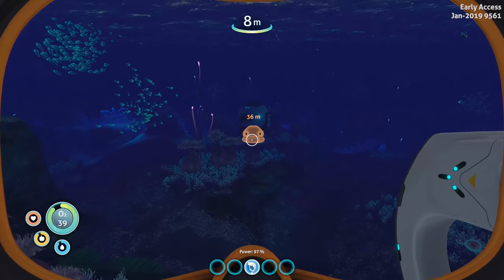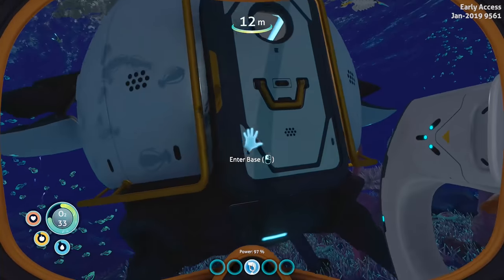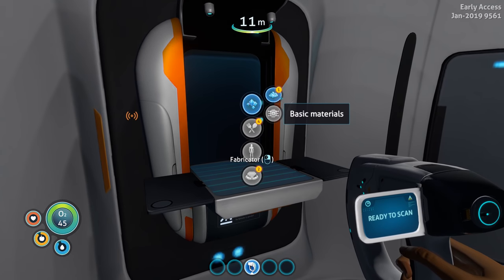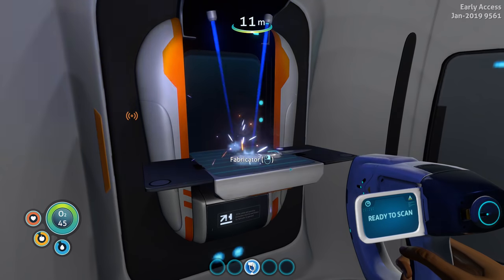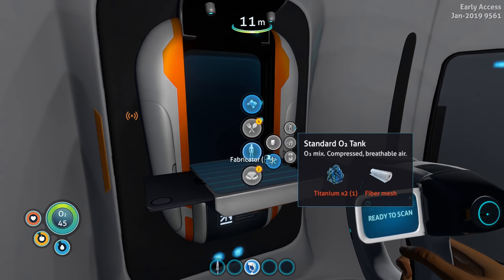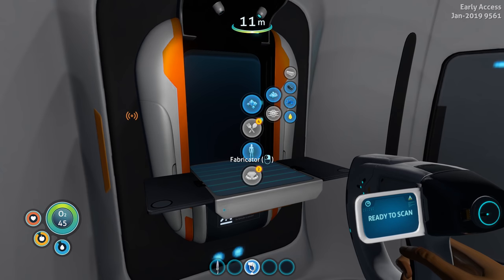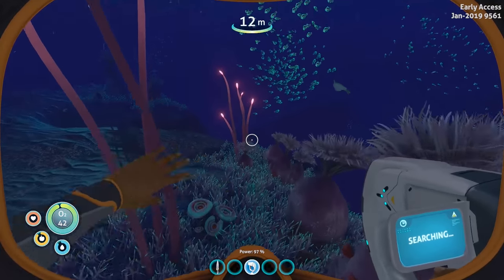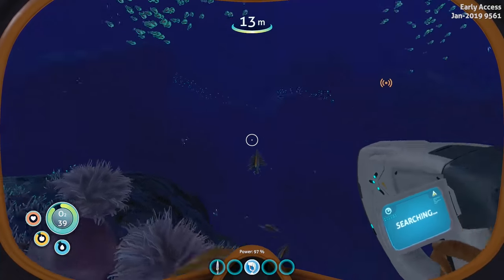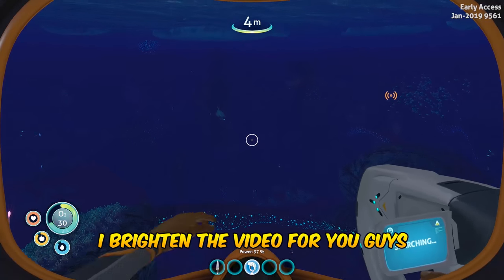Heading up. Let's make the survival knife and check how close we are to building the sea glide. Also want to make a scuba tank so we can hold more oxygen and not have to surface as frequently. Let's use the fabricator — make some silicon rubber. I think I already have the tools. We already had titanium. We need fiber mesh, which requires creepvine samples — so now we can get those with the survival knife. Looking for creep vines near the life pod but not seeing any right now since it's darker.